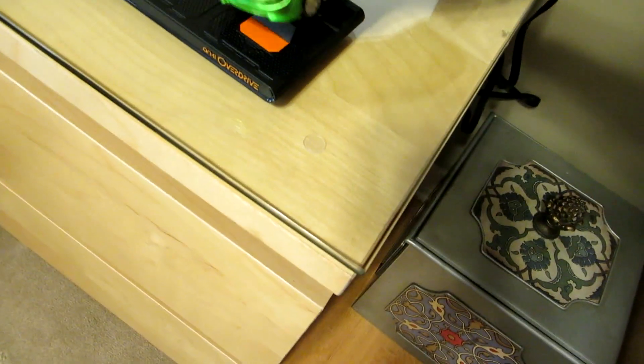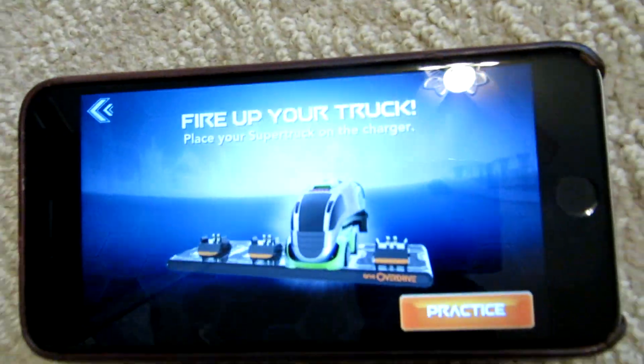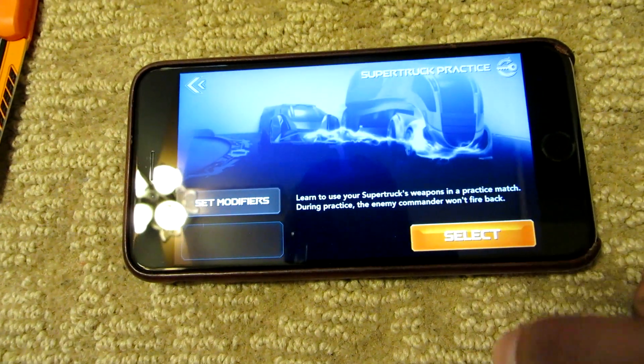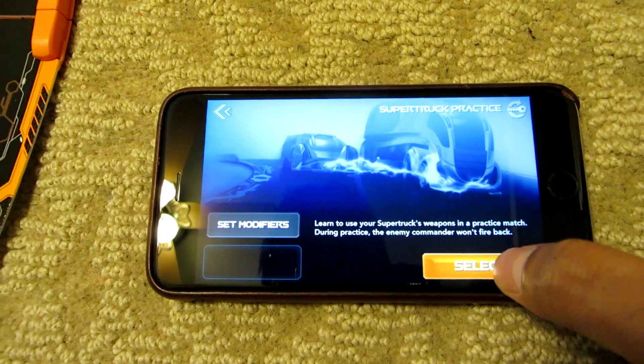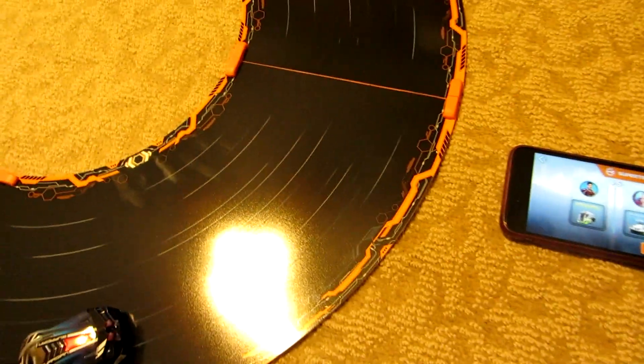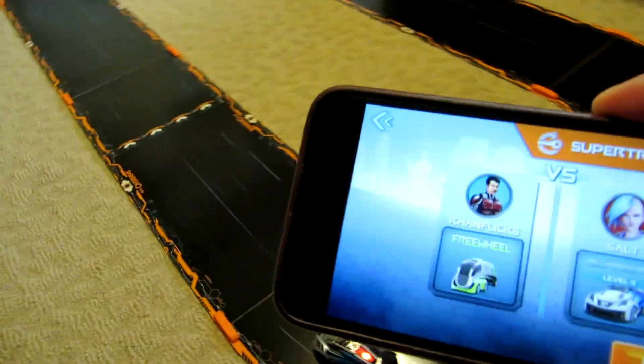I just put them on the charger and it just recognized it, so I'll hit practice. Let's see what it says here — it says learn to use your super truck's weapons in a practice match. During practice, the enemy commander won't fire back. So I'll hit select. It looks like I only have one more vehicle on the track, so I'll go with the Guardian. Let's put both the cars on the track and try this out. Place vehicles on the track and tap Begin Scan.